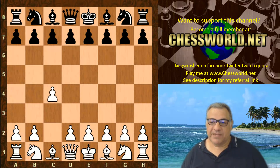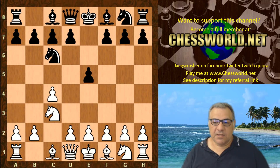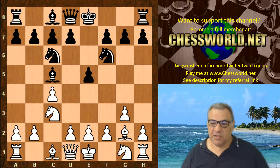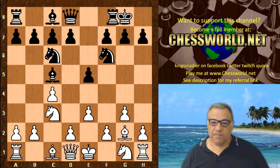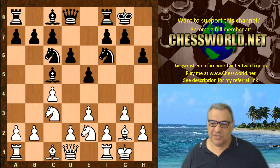So C4 from Leela, E5, Knight C3, Knight C6, G3, Bishop C5, Bishop G2. The English opening is designed to control central squares and put a grip on them. Knight F6, E3 — not blocking in that bishop. The knight can deploy on E2. So far so good, very logical play. White D3.